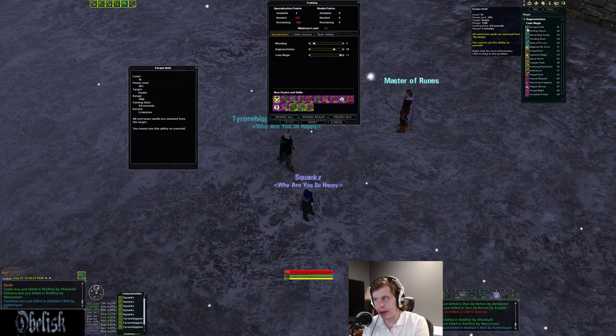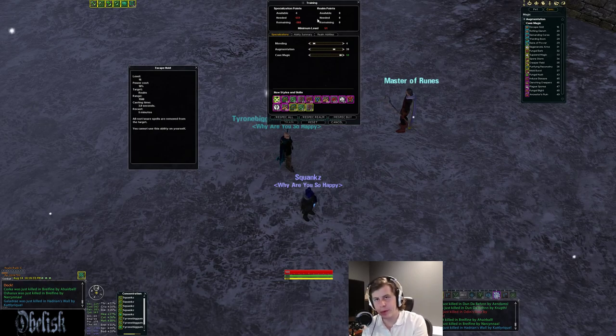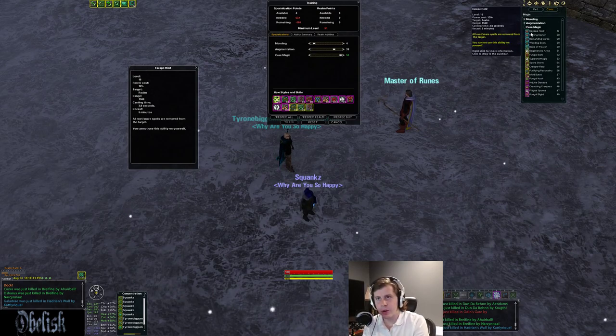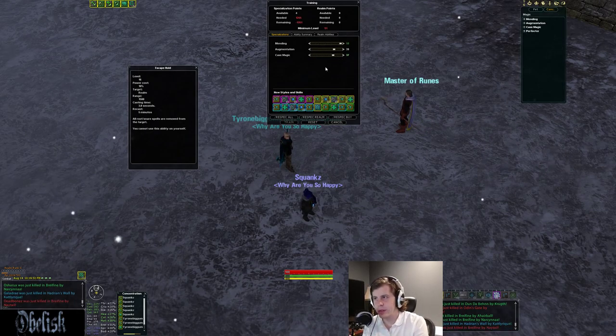At 16 cave you also get a D-root — a root cure you can use on friends but not yourself. It's a five-minute reuse timer, 1500 range. It's the only good D-root outside of a warrior's Bolstering Valkyrie root purge. That's pretty much it for cave. We'll go into specs in a second, but first we'll go over mending quickly.